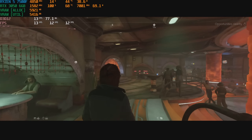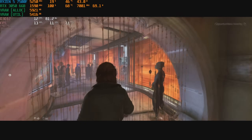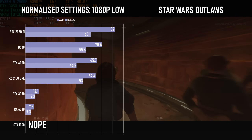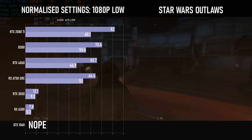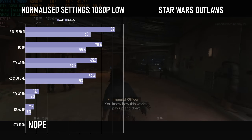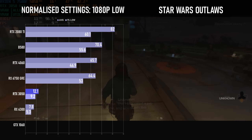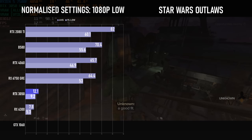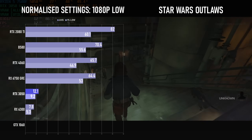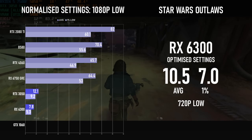Star Wars Outlaws is not using UE5, but the Snowdrop engine uses the same principle for its RTGI system, which had previously been used in Avatar: Frontiers of Pandora. The bad news is that the GTX 1060 doesn't seem to want to play, crashing every time I load my save — perhaps because I've saved in a busier area. The 3050 gives a clue as to why the game's a problem for the 1060, as the 6GB framebuffer proves to be a major issue. At 1080p low, the 3050 chugs along at 12fps, only one and a half frames ahead of the RX 6300 at 720p.